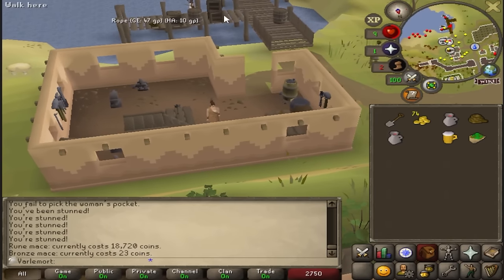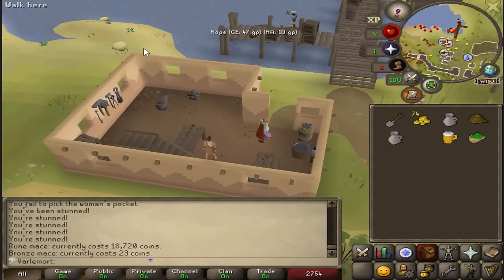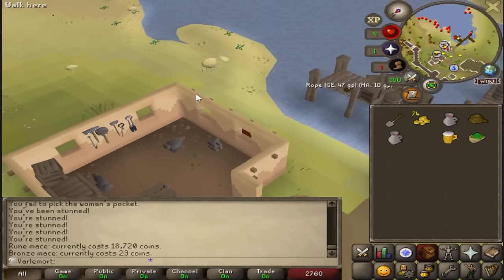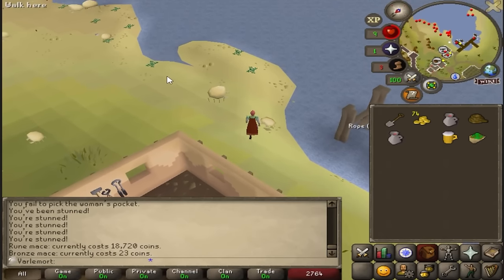There are sand crabs on this island — a huge discovery! They're level 15 and have 60 hit points. They are really AFK-able and great for early combat training.